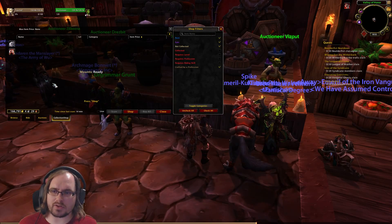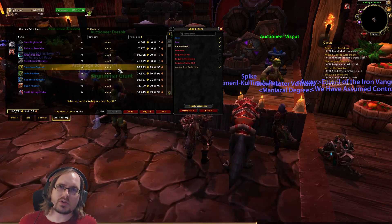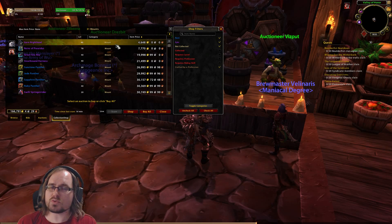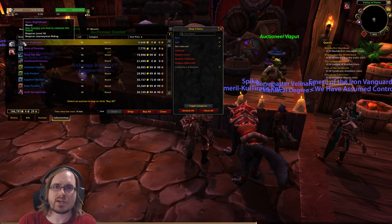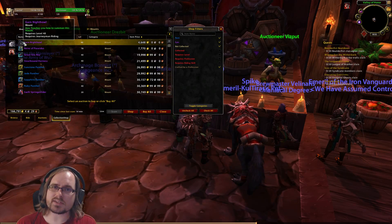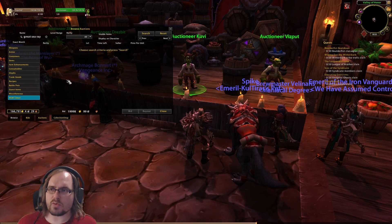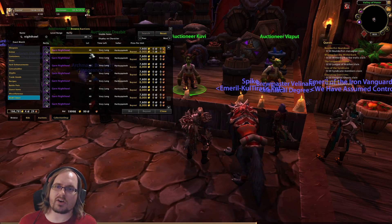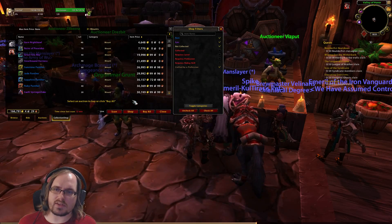Once your scan is done and you click on one of these, you're going to click Shop. When you click Shop it's going to show you everything that's on the auction house that you don't currently have in your collection. For example, I have not collected the Garn Nighthowl mount, so this is showing me that I could buy this mount out. The item price listed here is going to be the lowest available. Collection Shop is showing us the cheapest one.